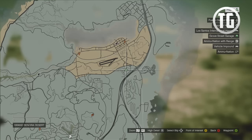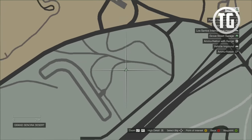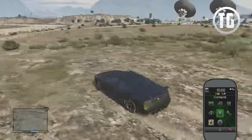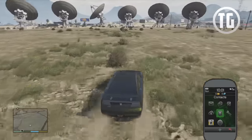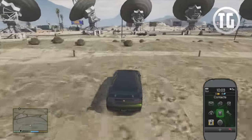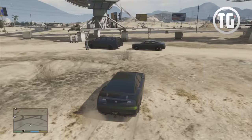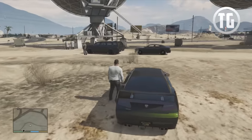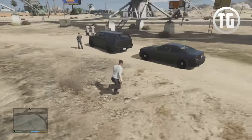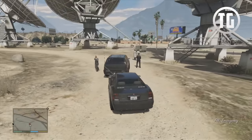The way this works is that at this location on the map in Blaine County, which is slightly east of the prison and underneath these huge radar dishes, at exactly 10 a.m., a couple of scientists along with a few FIB agents and a combination of either FIB Buffaloes or FIB SUVs will spawn. It could be one FIB Buffalo and an FIB SUV, any combination, or just FIB Buffaloes or FIB SUVs.